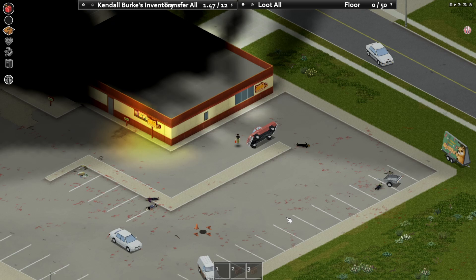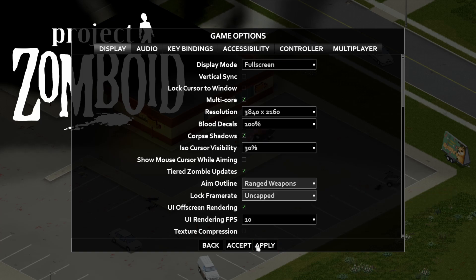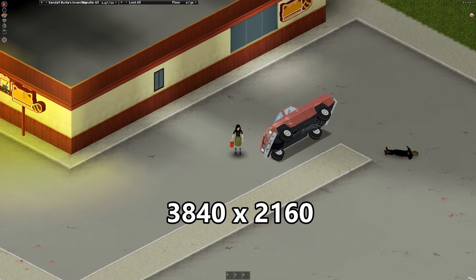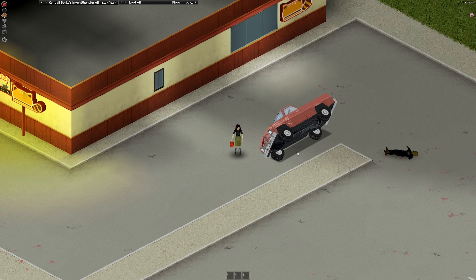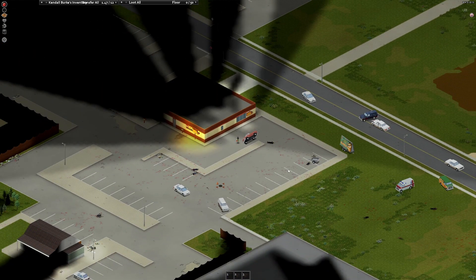The next thing you can do is increase your resolution. Project Zomboid is one of those cursed games that don't scale properly with resolution. There is a cost to this as it makes the closest zoom farther away as well. So I've switched to 4k from 1080p and this is the closest I can zoom in now. But what I lose here is gained by the fact that I can now see double the distance while zoomed out.